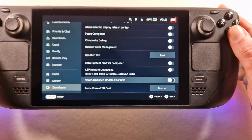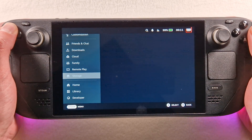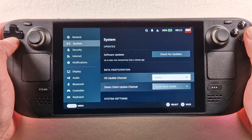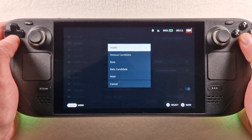Now we go down and look for the 'Show Advanced Update Channel' option and activate it.